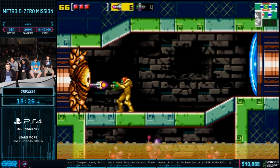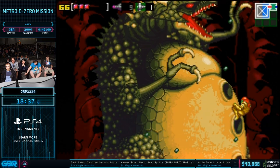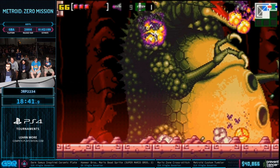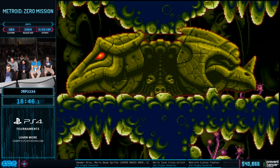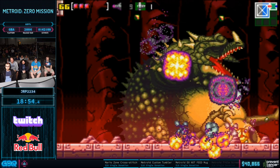Here we go — a very difficult boss coming up. This is Kraid. Very difficult — he has to press B three times. He did it! Three whole button presses. That's 50% more than two. But he got through Kraid.